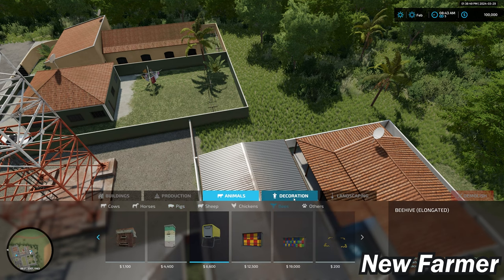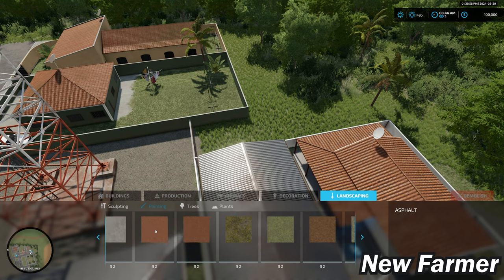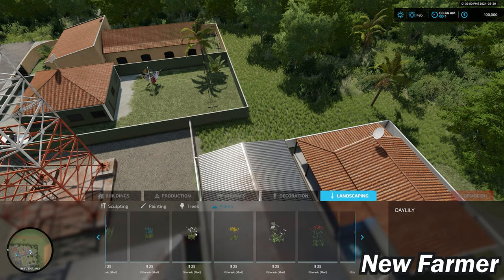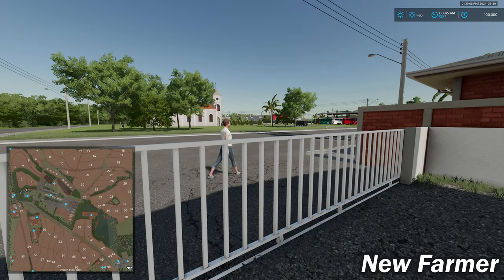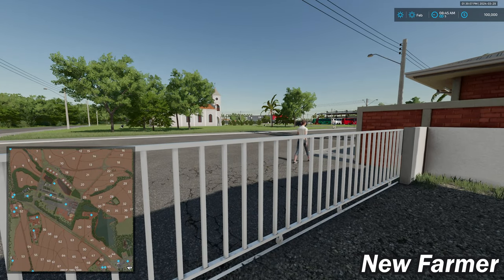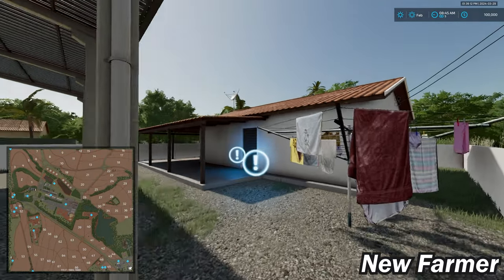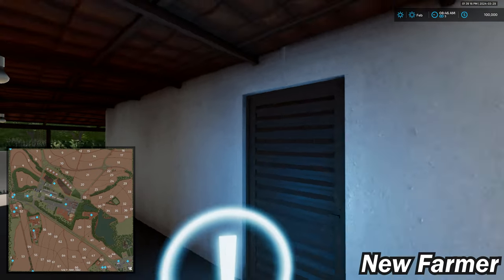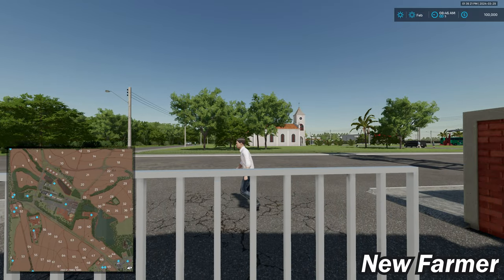There are standard animal areas, and the map features some custom ground textures as well as custom foliage. As for the farm tour, it's fairly simple — this is our farmhouse, which has a wardrobe trigger and a sleep trigger. We can sell the farmhouse if we wish, and that is our starting farm.